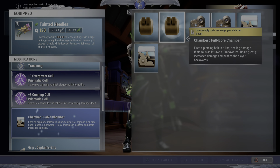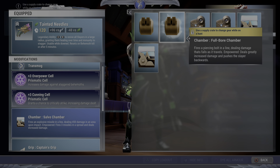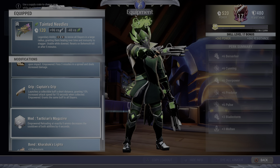Chamber doesn't really matter too much — the three chambers are pretty balanced right now. Salvo chamber is kind of a lazy one; it does less potential damage than the others but you can rapid-fire it without worrying about positioning, so it's more of a casual chamber. That's what I'm running. Always captain script, always tac mag.